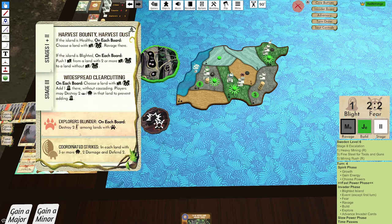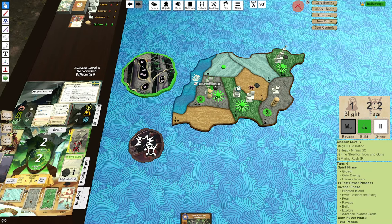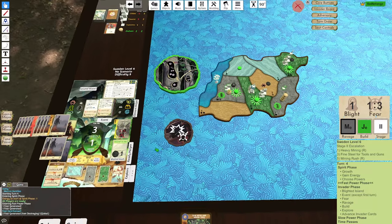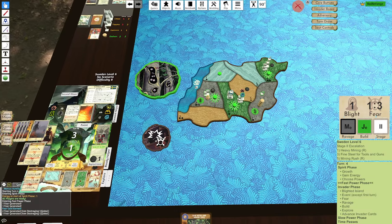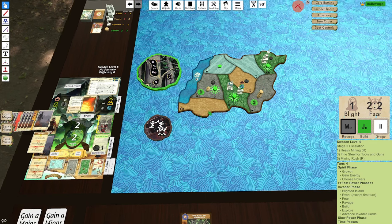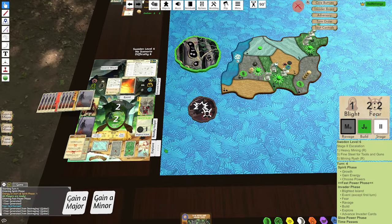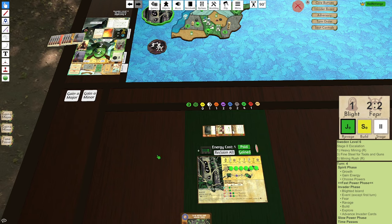This is a good card for us. We have Harvest Bounty — choose the land of buildings, Ravage there. I'm going to choose this one, killing these guys. Then we have Coordinated Strikes, killing the Town. Fear Cards: Strife. That's a pretty good one. And this is nothing. Ravage and Builds. Sands Explorer. So I think I'll be able to stop this jungle, but the problem is I have a second jungle. Let's see how it looks though — I get to reclaim.